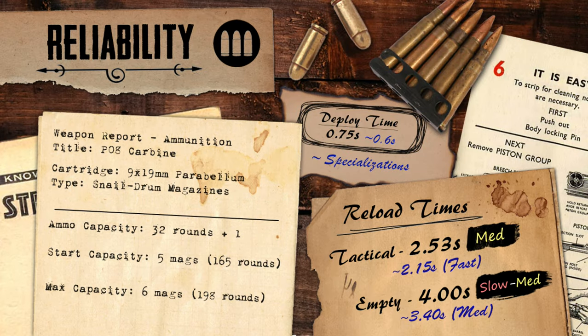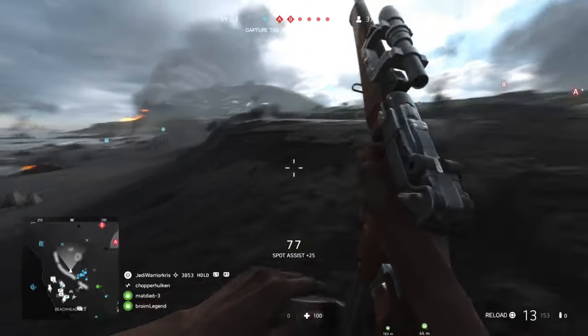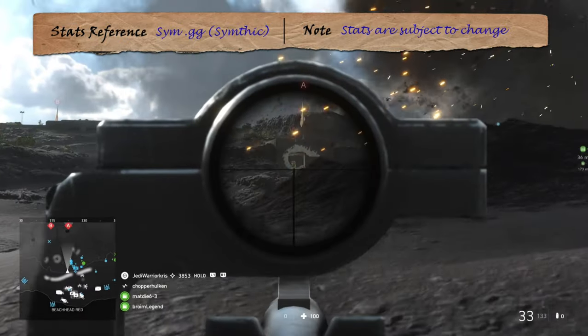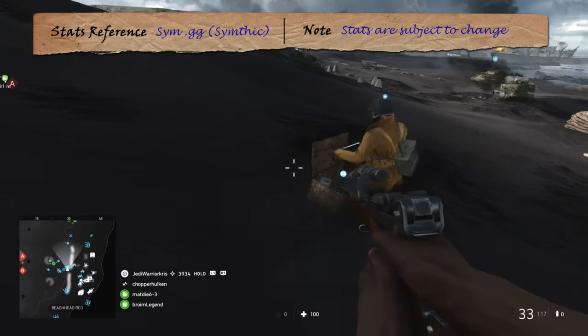One of the PO8 Carbine's stronger factors is that 33-round ammo capacity, holding 32 shots in those snail drum mags plus one in the chamber. This gives you plenty of ammunition to work with and makes the gun's fire more spammable, with missed shots being less problematic against unaware enemies. You'll be able to take on multiple enemies one after the other. However, quite a lot of bullets will be needed to kill over range, and because several shots are likely to miss due to the lower bullet speed and spam-fire nature, that ammo can sometimes be depleted faster than you'd think.